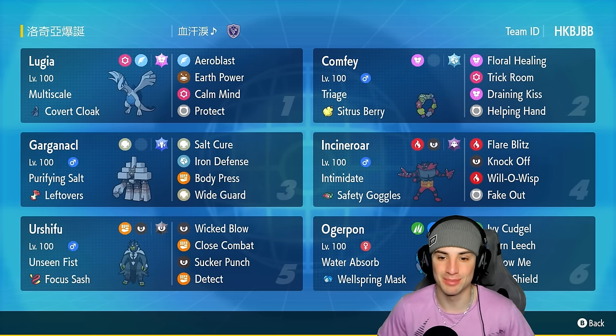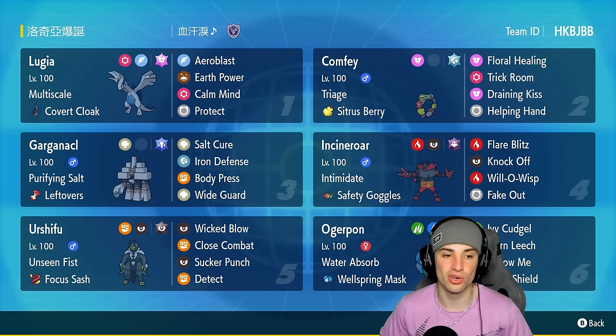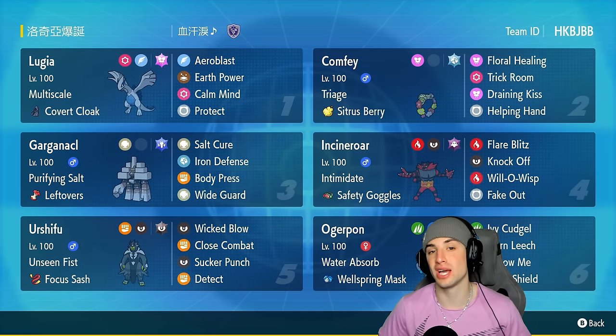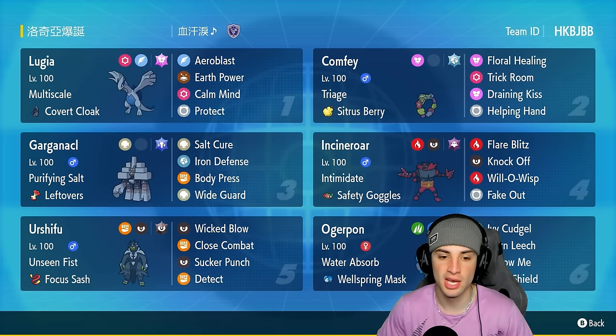Pretty simple and straightforward. Our final three Pokemon on today's team are Ogrepan, Urshifu, and Garganacl. Garganacl — which we used in one of our most recent videos — is awesome. It's got Purifying Salt with Leftovers, Salt Cure, Iron Defense, Body Press, and Wide Guard, which is such a good move in Regulation G. Urshifu and Ogrepan are here as big-time physical attackers.